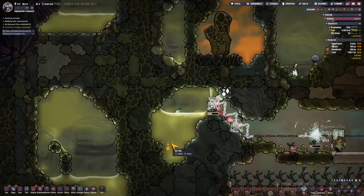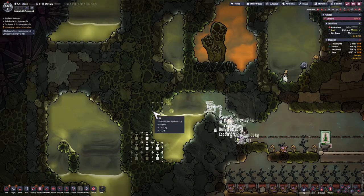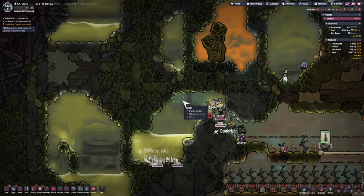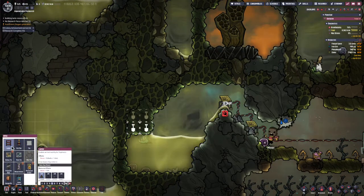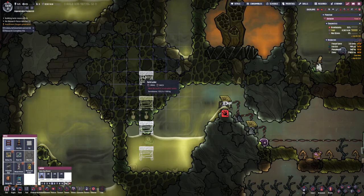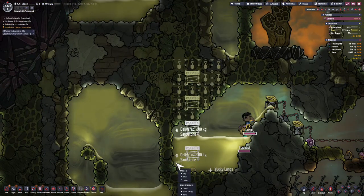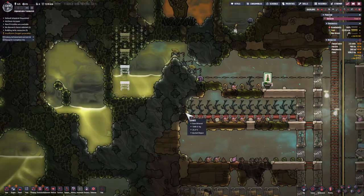I'm going to start digging out slime, but I'm not so concerned about it hitting the ground and getting into the air — because there's polluted water, so I can pretty much just dig that out. The duplicants won't like being in the zone where they're going to get wet, but I'm not too concerned. I'm only going to do this for the short project.